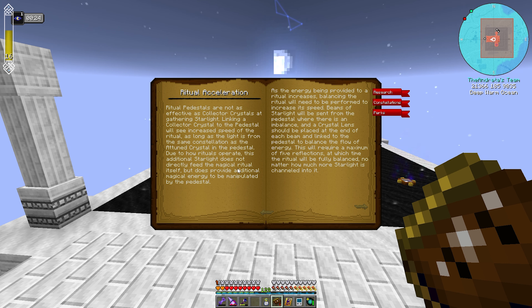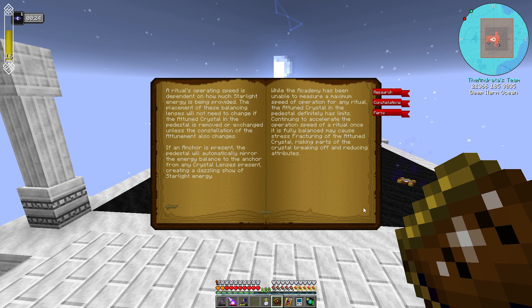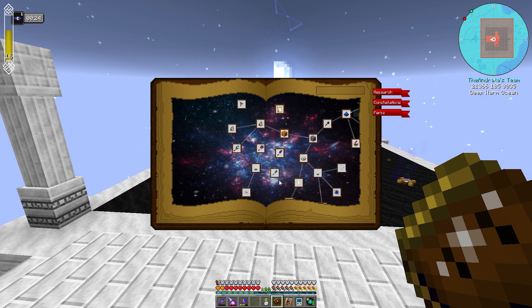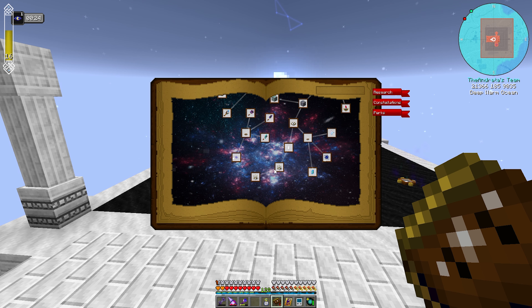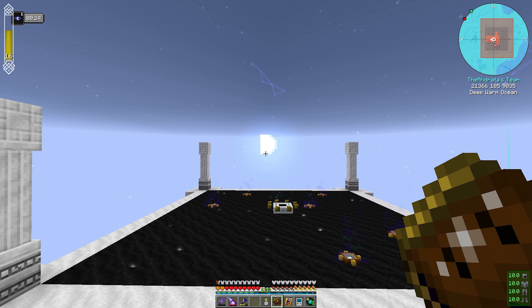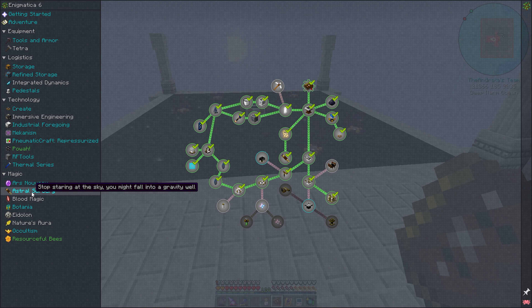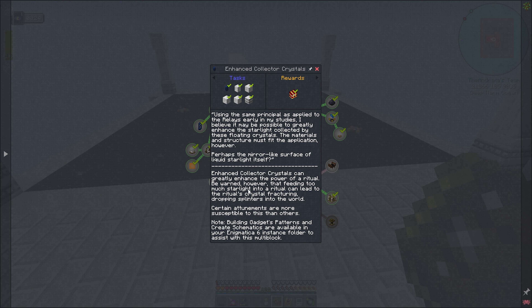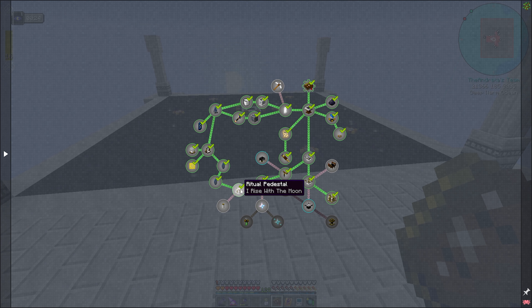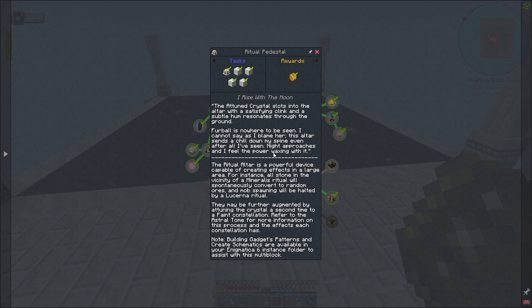Due to how rituals operate, this additional starlight does not directly feed the magical ritual itself but provides additional magical energy. It looks like we need to attune this to Boots, and ritual pedestals are not as effective as collector crystals. Linking a collector crystal to the pedestal will see increased speed of the ritual, as long as the light is from the same constellation as the attuned crystal in the pedestal. So it looks like we have to attune both of these to Boots.